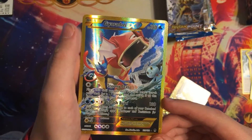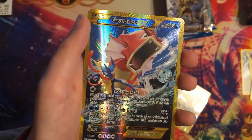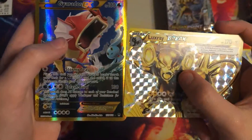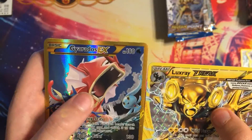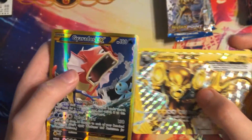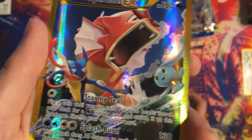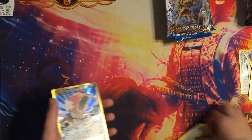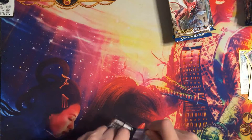It's the shiny Gyarados EX secret rare, with a Lux Ray EX — both in the same pack! Shoutout to Chandler if you watch this video, this was legit. Oh my gosh guys, just look at that! It makes your eyes explode. How does that work? It's not supposed to happen. Now all we have to do is get the Mega and I bet that's gonna happen too.